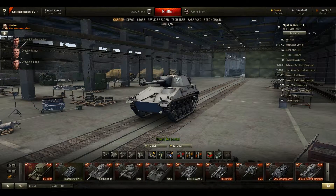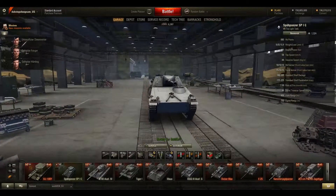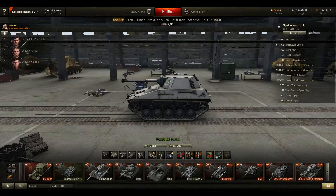This is the new Tier 7 light tank, the Spare Panzer 1C, or SPIC — whatever you want to call it. It's a Tier 7 German light tank with a 90mm gun.